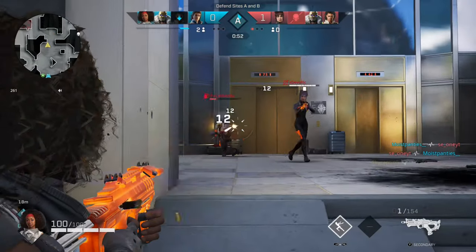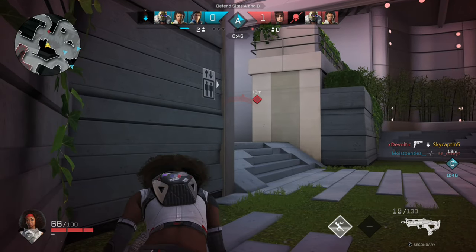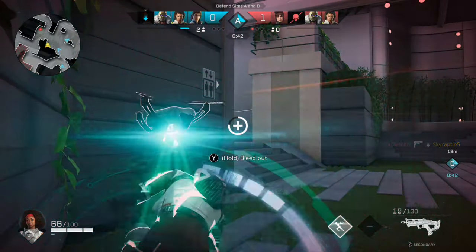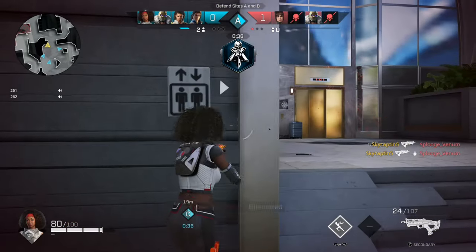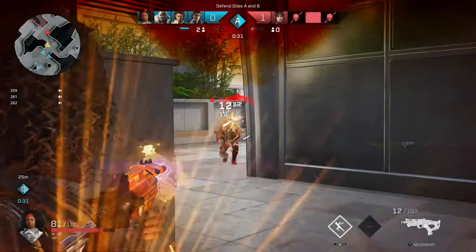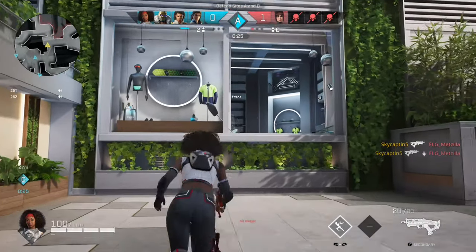Sometimes you have to be tactical. You can sit around corners — there's great corner peeking in this game. It definitely lets you know when somebody's coming, which can be a huge advantage, especially in the more strategic mode where you're defending bombs or in situations where lives matter a lot. You want to conserve lives and wait for the right moment.